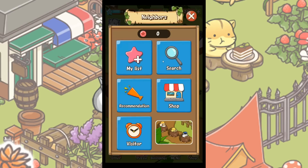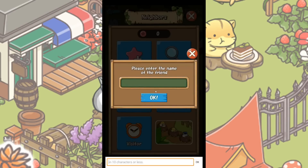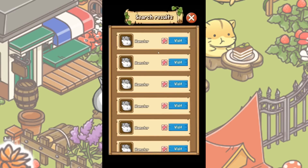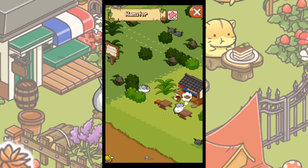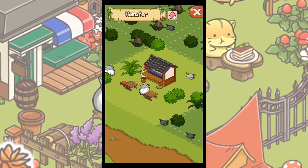We haven't had any visitors yet. You have a little 'add to list' and a little search — please enter the name of a friend. What if I put in 'Hamster' — is there anybody named hamster? Oh my gosh, there are a lot of hamsters! Can I really just visit a random person? I can just visit a random person and then pet their hamsters!